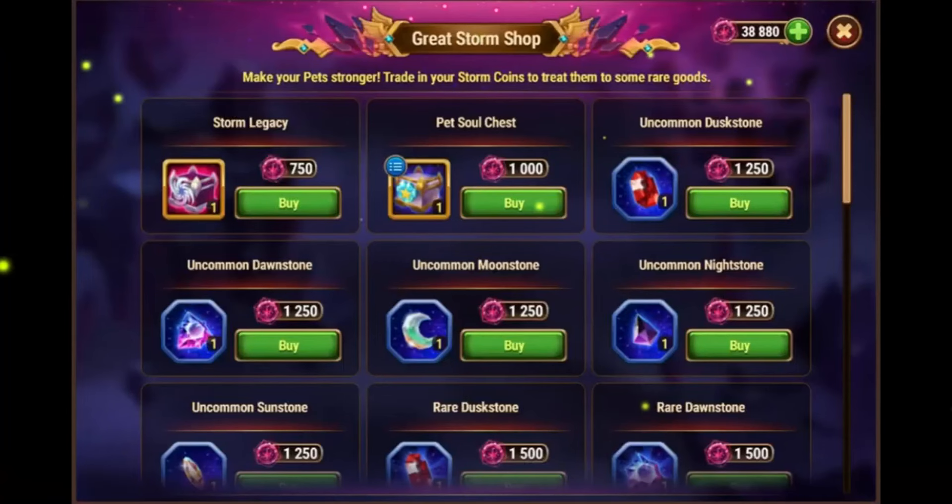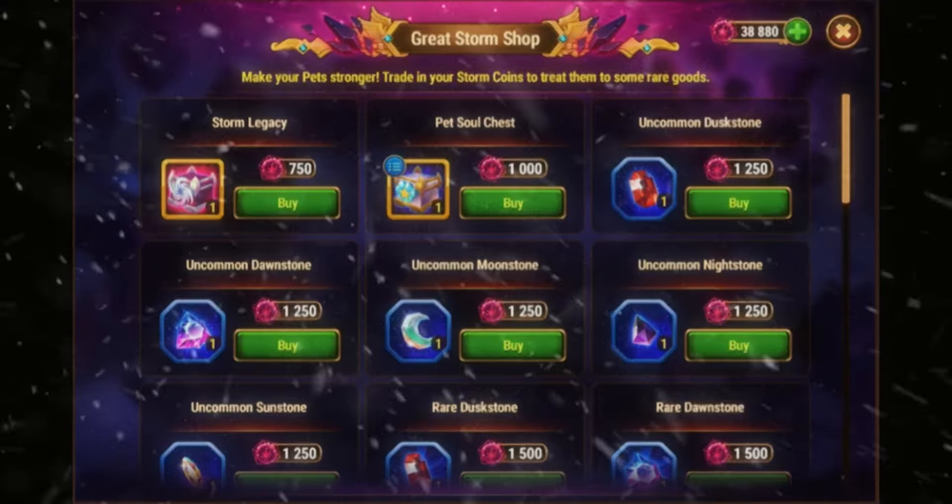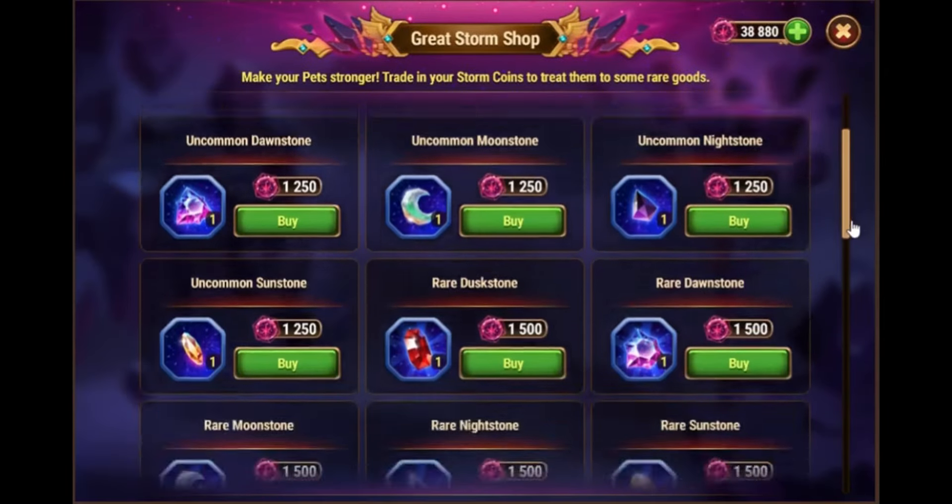For the shop, there are no bad buys. If you want chaos particles, then buying storm legacy is good, and if you want soul stones, then buying the soul stone chest is good also. Buying gems is okay too, but don't buy the ones you can get from the adventure you are currently doing.